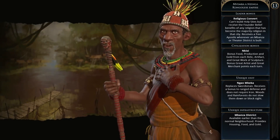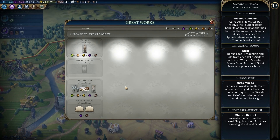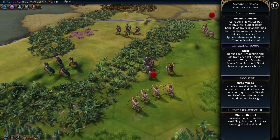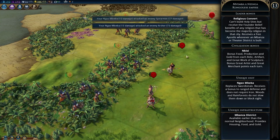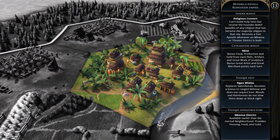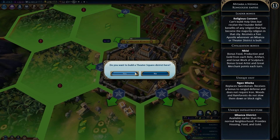Next up is the Congolese Empire under Mvemba a Nzinga. His leader bonus is Religious Convert — he can't build holy sites but receives the founder belief benefits of any religion that becomes the majority religion in his city, and he receives a free apostle whenever an Mbanza or theater district is built. The permanent civilization bonus is Nkisi, gaining bonus food, production, and gold from each relic, artifact, and great work of sculpture, plus bonus great artist and great merchant points each turn. The Ngao Mbeba is the unique unit, replacing the swordsman with range defense bonus and no iron requirement. The Mbanza district is unique infrastructure, available earlier than the normal neighborhood and providing housing, food, and gold.